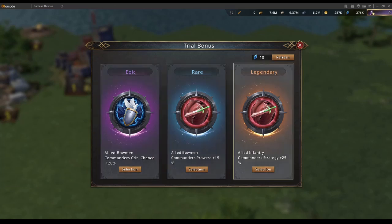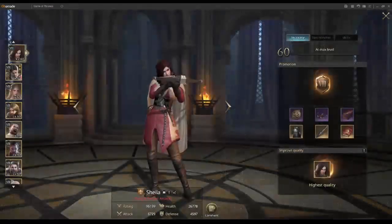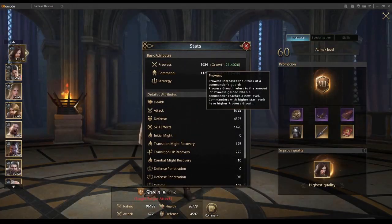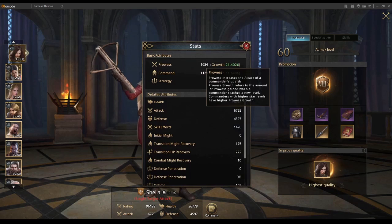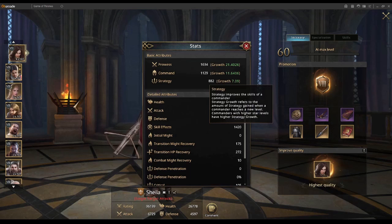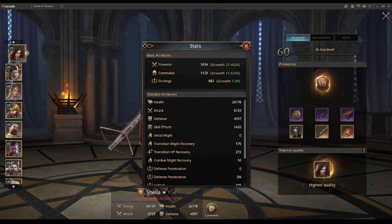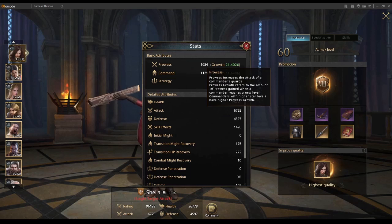Now if we had to choose between three different badges — legendary, rare, and epic — the legendary increases commander strategy by 25% for infantry heroes, allied bowman commander crit chance by 20%, or allied bowman commander prowess by 15%. I'll take the prowess. Prowess is basically defined as your base attack: prowess times 4 equals your normal attack, command times 4 equals your defense, and strategy is based on skill potency. So by increasing prowess by 15%, we're basically increasing attack by 15%.